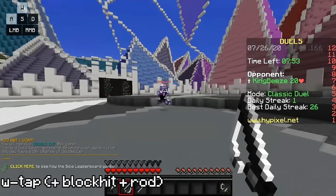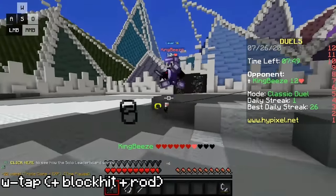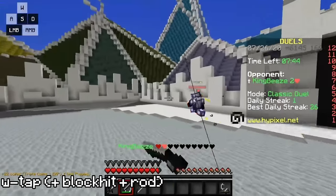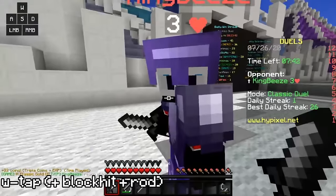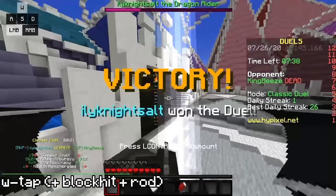W tapping requires you to have a sprint key or toggle sprint. I personally dislike toggle sprint because it limits my motion, so I have shift bound as my sprint key. When PvPing, I always hold down shift and then W tap as needed. That being said, if I'm ever in a situation where I don't want to sprint, I just unhold shift. Very simple.